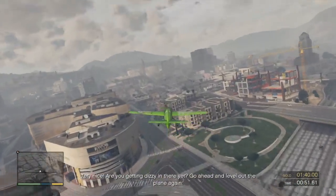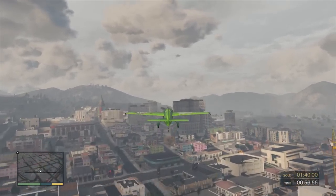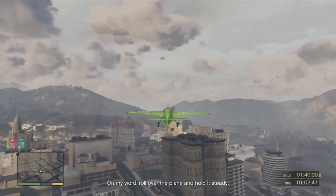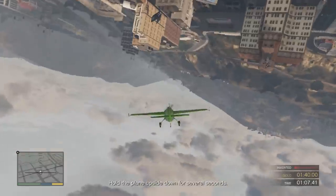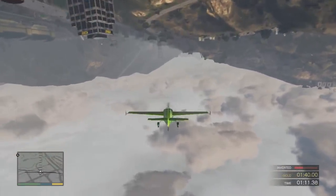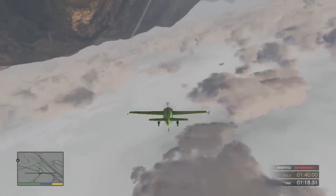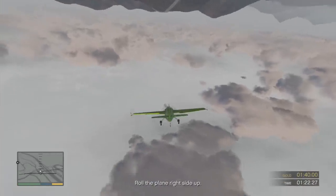Very nice! Are you getting dizzy in there yet? Oh, yeah. Go ahead and level out the plane again. Now let's see how you do upside down. On my word, roll over the plane and hold it steady. Roll the plane upside down. Hold the plane upside down for several seconds. Upside down, yo. Roll the plane right side up.